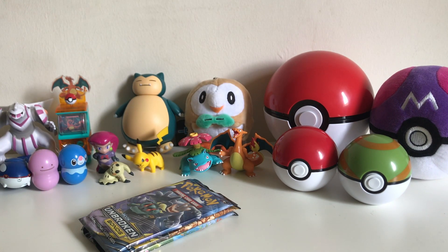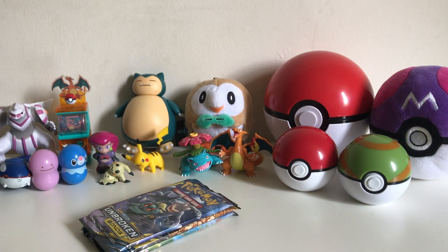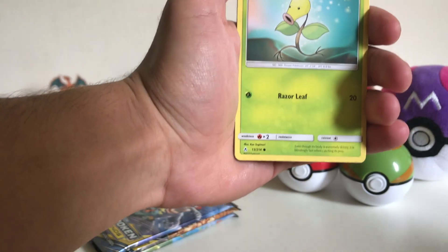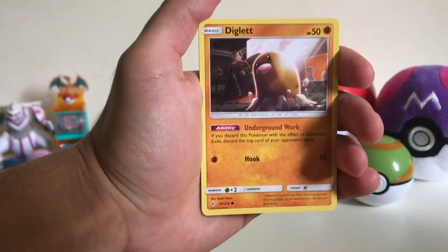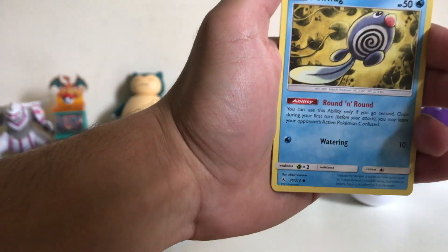Hopefully we get a few better pulls than our last triple blister pack opening — our first one, Team Up, was very good but after that wasn't amazing. In the first pack, here is the code card. Please if you take this code, show some appreciation — drop a like, comment, and subscribe. Starting off with a Jigglypuff, then a Bellsprout, a Diglett with Giovanni in the background as you can see, and a Poliwag.